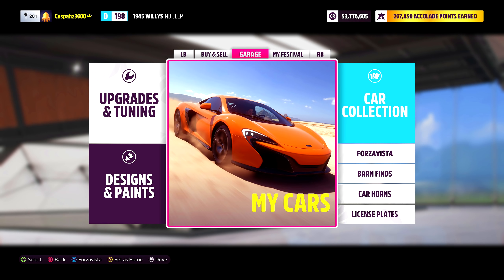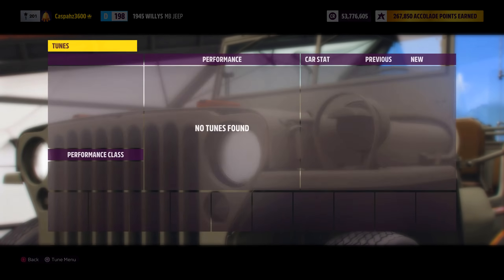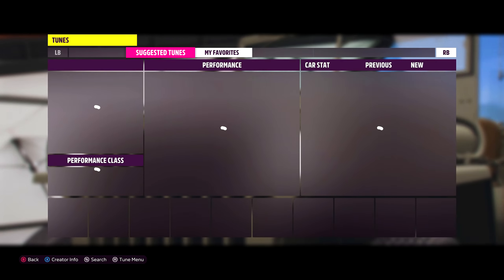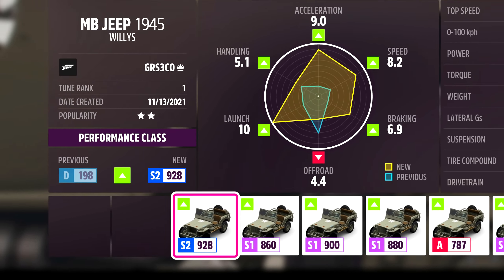Once you've got your vehicle of choice, make your way over to upgrades and tuning and select the option that will take you to your tuning setups. As you can see, I have no tunes for this vehicle yet. I'll now find tuning setups — as you can see in the bottom left corner, it will take my car from D class to S2.